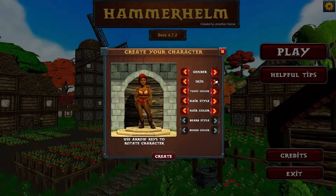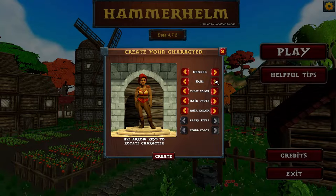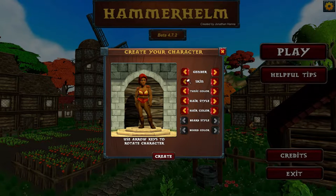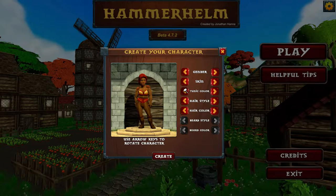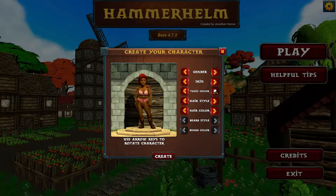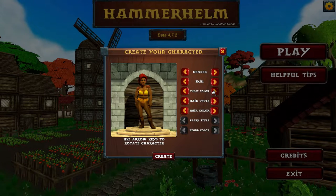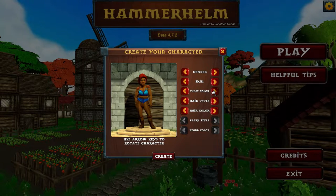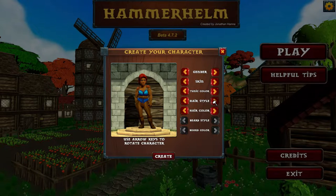We have different skin colors — there's a nice variety. I think I like this one, kind of a nice tan. Then you can change your tunic color. I think I'm going to go for the blue one — I really like that color. And then we have the hairstyles.